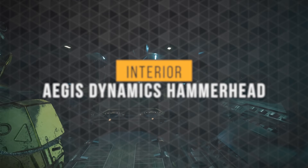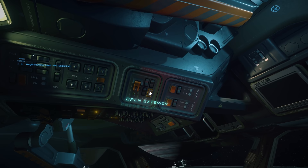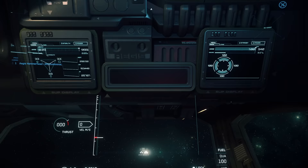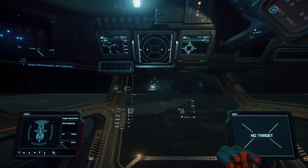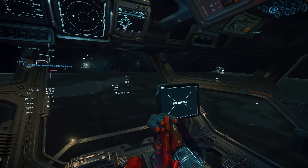The Hammerhead is pretty big, so we're going to start this tour off in the bridge first. Just know that this is not directly accessible from the outside. After exiting the bridge elevator, we have both the pilot and co-pilot seats. The co-pilot seat has some controls to its left, a few MFDs, and what looks like an enunciator panel. The pilot seat has 4 MFDs, a 2D radar, functional enunciator panels, and its controls on the right.